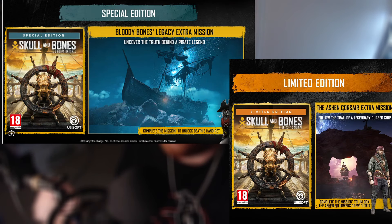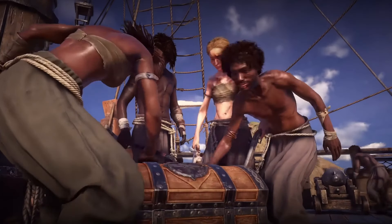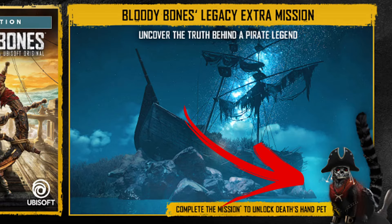There are also two other editions which not everywhere has — these are the limited and special editions. Now these are both just the standard game, but the limited edition has the Ashen Corsair extra mission that was in the premium edition, with a cosmetic outfit on completion. And the special edition has the other extra mission from the premium edition, the Bloody Bones Legacy Mission, which comes with a Death's Hand pet on completion — which looks to be the better one of the two. These two editions, if you find them, seem to be the same price as standard, if not a tiny bit more.